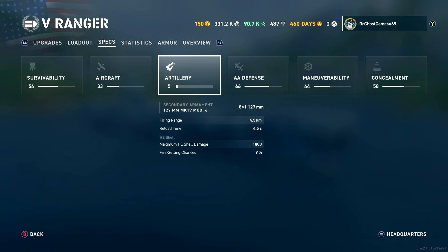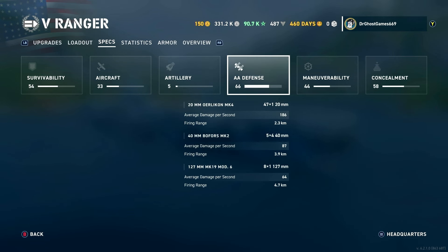For artillery: if you're depending on your secondaries in a carrier, you're either playing it wrong or in a really bad situation. You do have some 127mm Mark 19 Mod 6 dual-purpose guns with a 4.5-kilometer firing range, 4.5-second reload, 1,800 HE shell maximum damage, and a 9% fire chance.